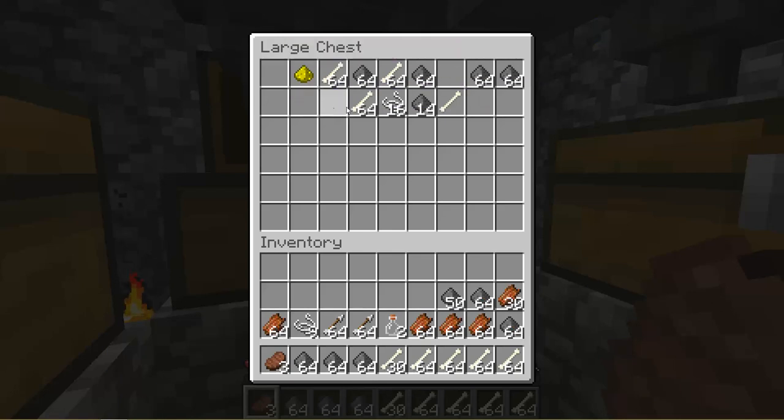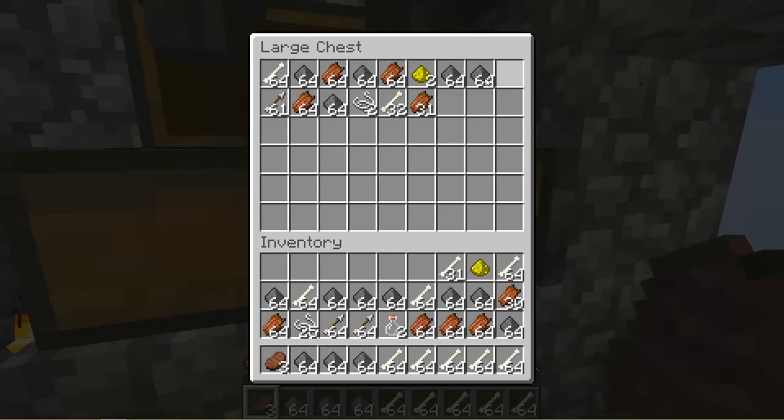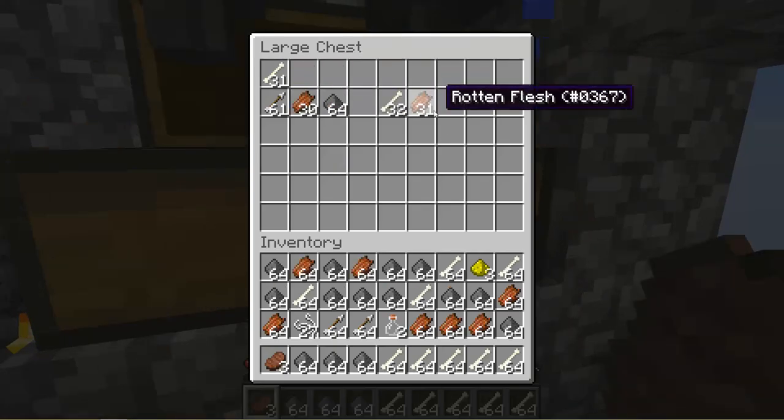And we got rotten flesh, all the good stuff, more string, and we got a little bit of glowstone - that's pretty cool, from the witches. We got a pretty good haul!